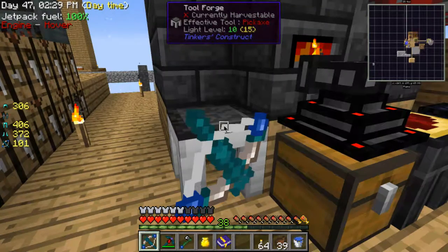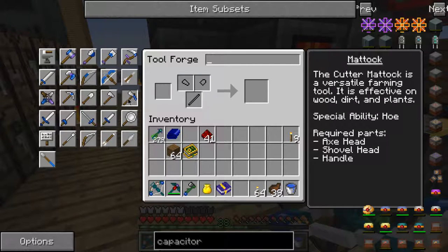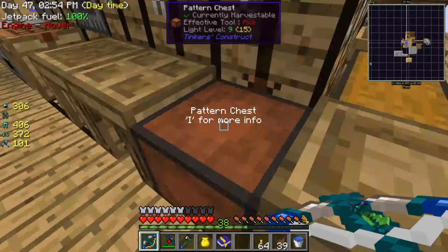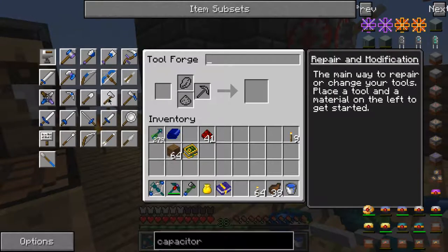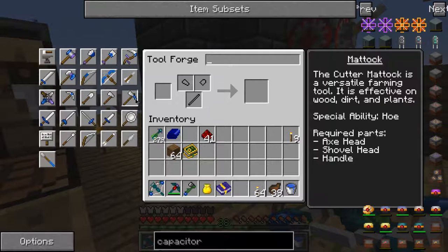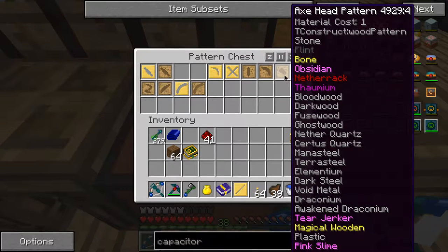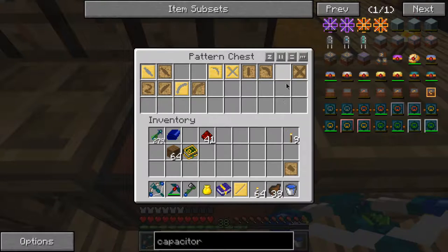Should I make it out of indarium? I wonder if I have enough. I think I only need five for it - actually no, I need some for the rod as well. Let me check what I can make the tool out of. This only takes one - okay, so I do have enough indarium.